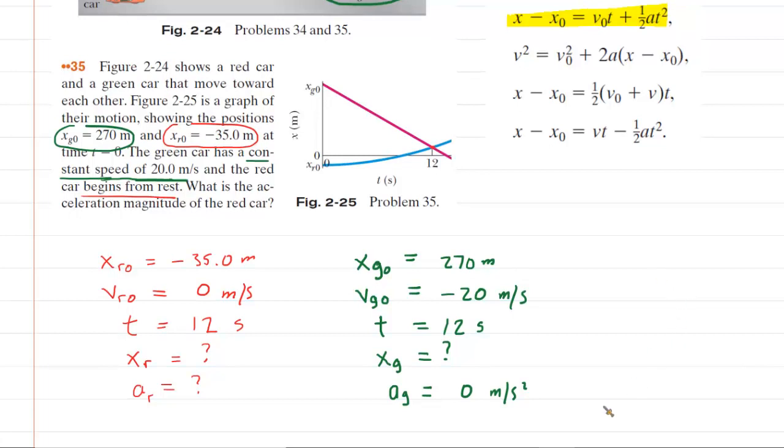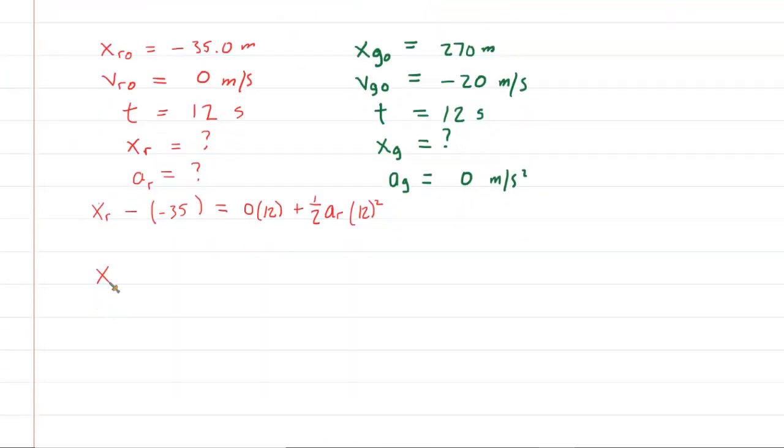We'll apply that equation to both cars. For the red car, the final position x_r minus the initial position — be careful, the initial position is negative 35 meters, so you're subtracting a negative — equals the initial velocity of the red car, which was zero, multiplied by 12 seconds, plus one half times the acceleration of the red car times time squared. We can simplify: x_r plus 35 equals 72 times the acceleration of the red car.